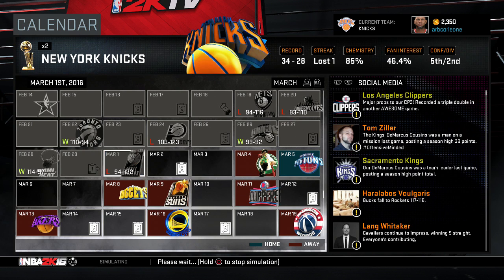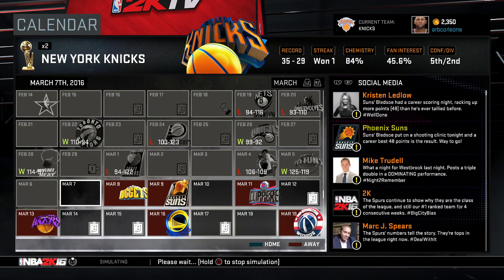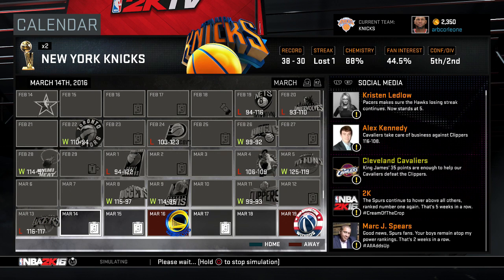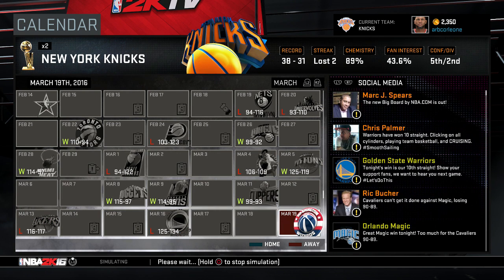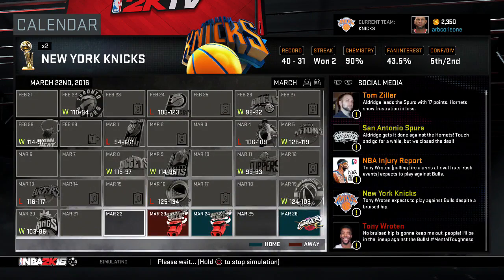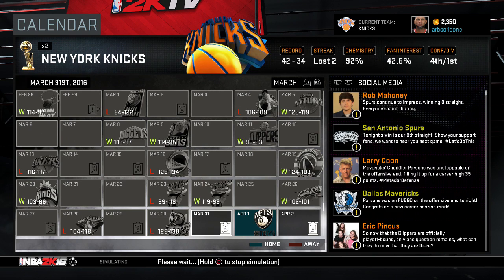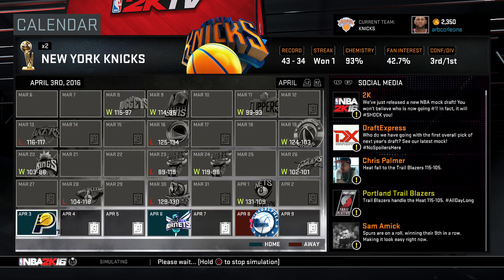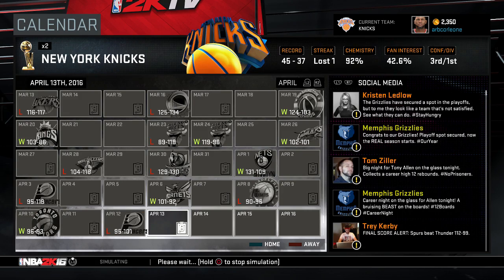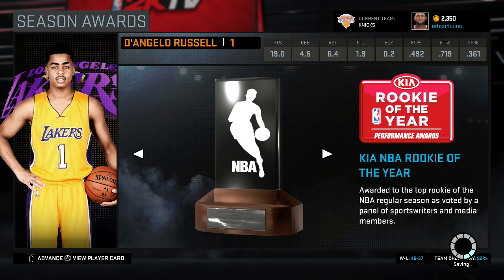Let's simulate the rest of the season. Kobe will be back. Tony Roden's back — have the CPU adjust, and when Kobe comes back I'll check the rotation again. 34 and 28. We're getting a lot of injuries — Kevin Love, Kevin Love again. Four in a row. Lost to the Lakers, lost to the Warriors. Tony Roden injured again. How long is Kobe out? I think he should be back for the playoffs.